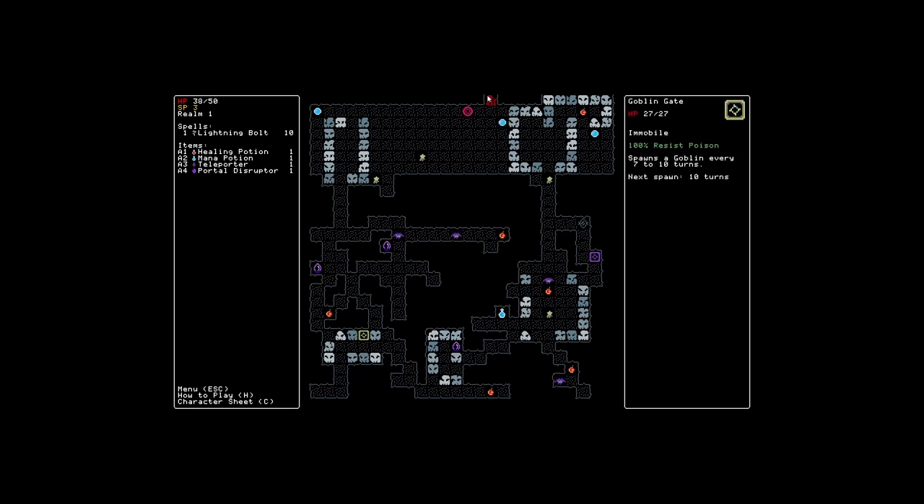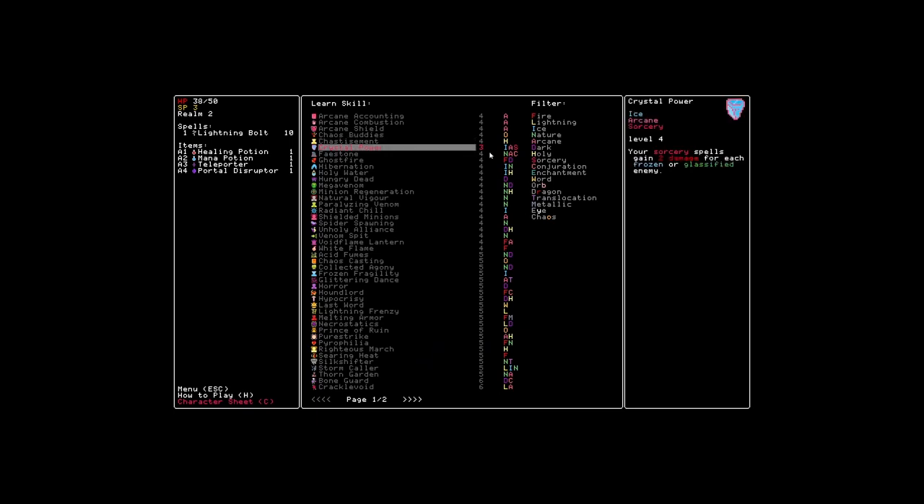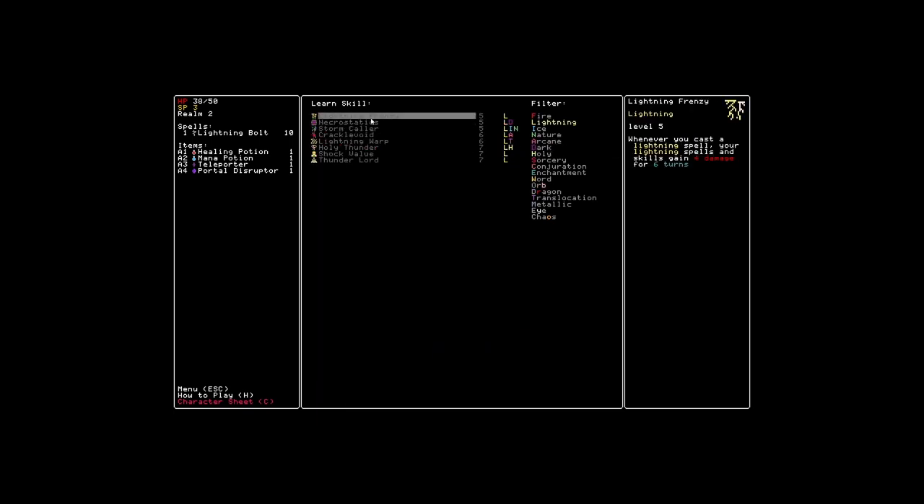So where are we going to want to go — goblin gate or bat gate? This is not an ideal set. Let's go straight for the gate. Let's see what kind of skills we have. Lightning skills specifically: whenever you cast a lightning spell, your lightning spells and skills gain 4 damage for 6 damage — so just all skills. Obviously lightning skills specifically.